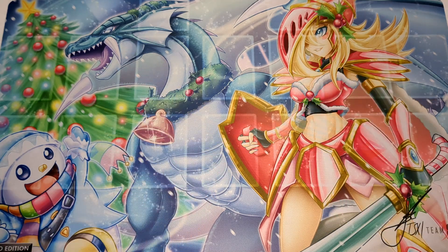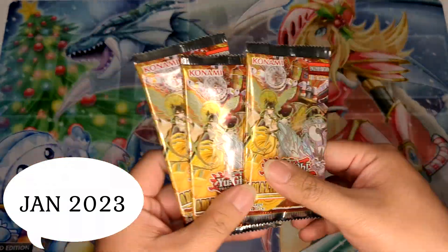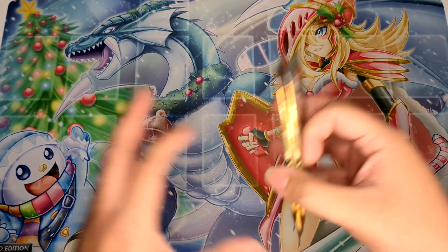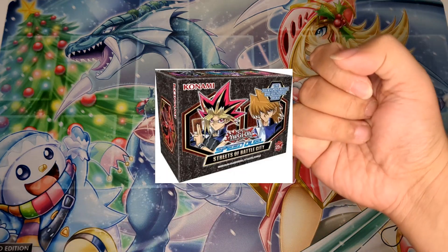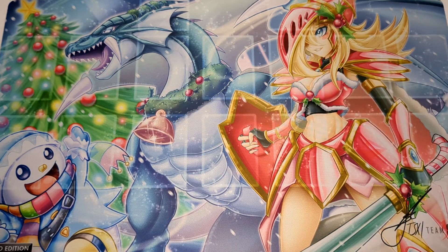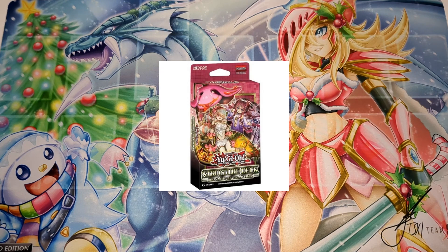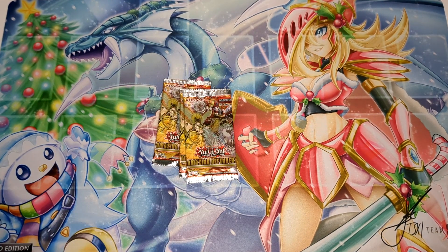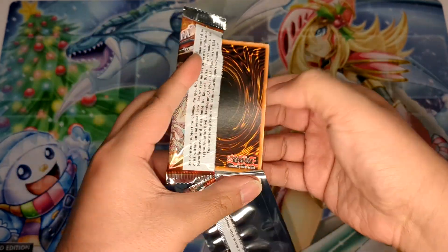Without further ado, let's get started — we've got tons to cover. We're going to start with Amazing Defenders. We've got three packs; we usually try to open at least two to three packs depending on the set. This is going to be excluding Speed Duels, excluding OTS packs, because I haven't entered enough locals to have them all — Speed Duels, OTS packs, and structure decks. We're going to try to go in order as best as we can.